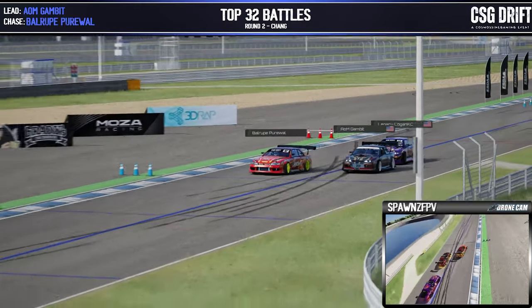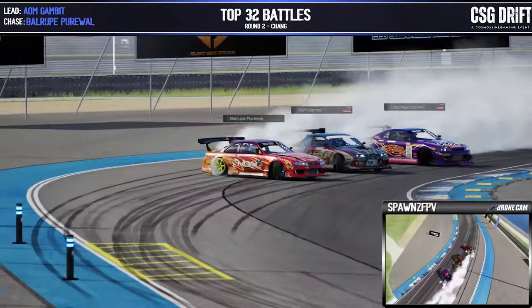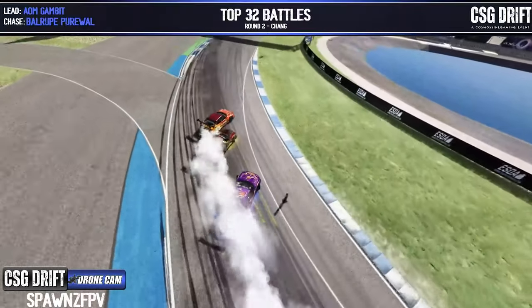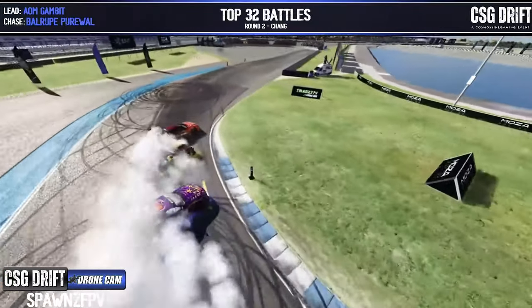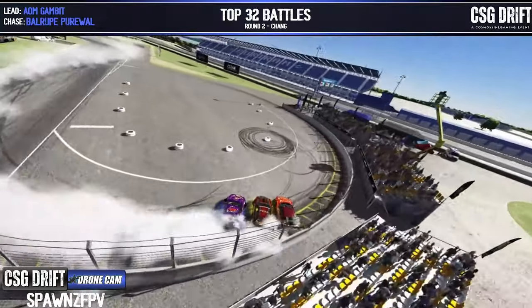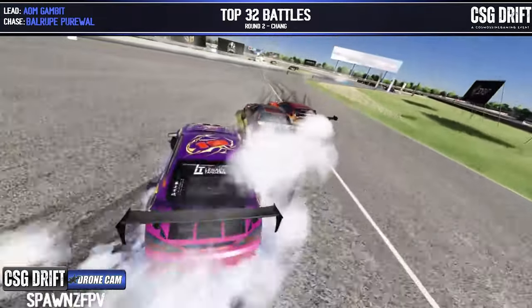Appreciate everybody swinging in here tonight — some awesome work by drone operator Spawns FPV. Appreciate all the volunteers here making CSG happen. Round three is going to be Road Atlanta — servers will be up for practice. Don't forget sign-up is the Monday the week before at 10 PM Central Standard Time.